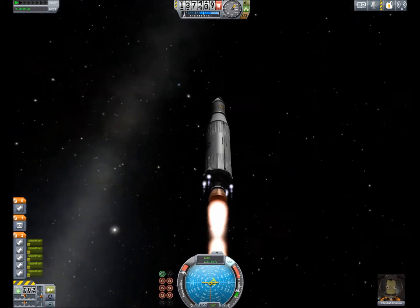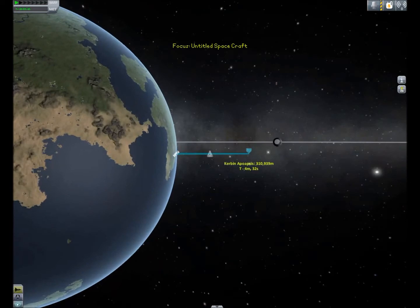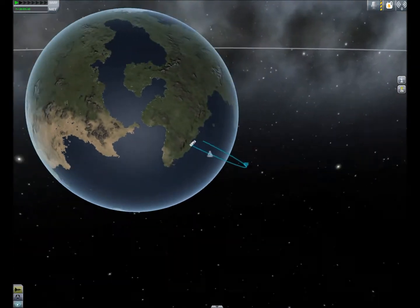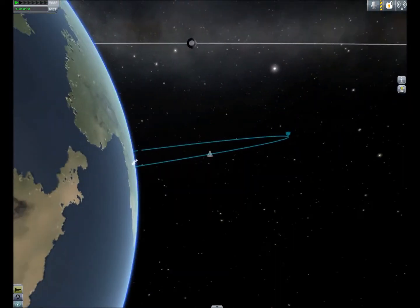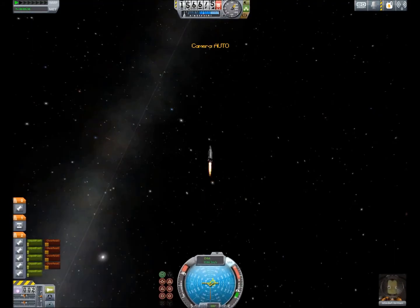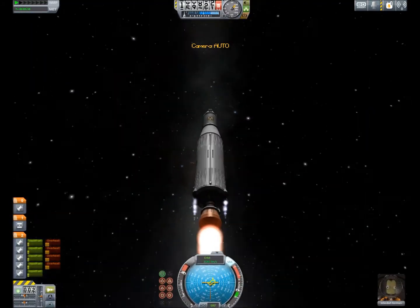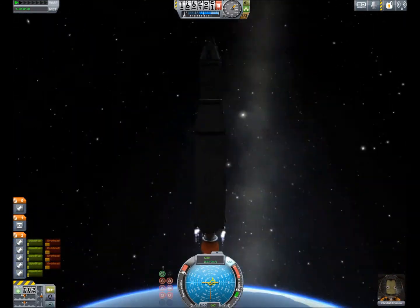First thing with adding the maneuver: unless you're a decent amount of distance away from the planet, it's going to be hard to add it. The closer you are to the planet, the more fuel and thrust needed to complete a maneuver because of the stronger gravity. The farther away, the easier it is to burn because there's less gravity, so less fuel will be wasted no matter how big your rocket is.